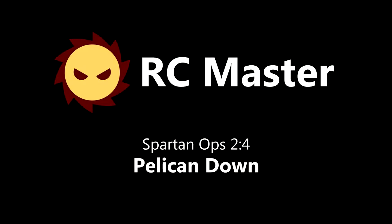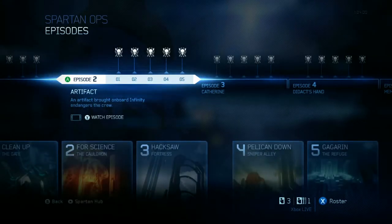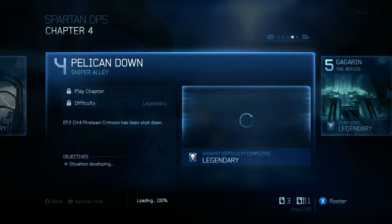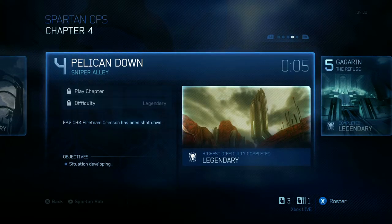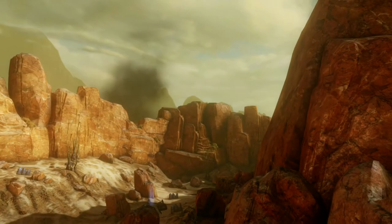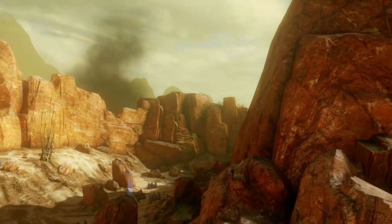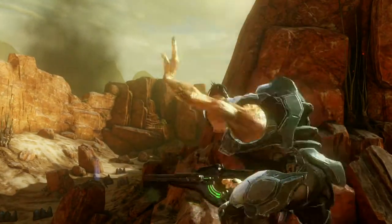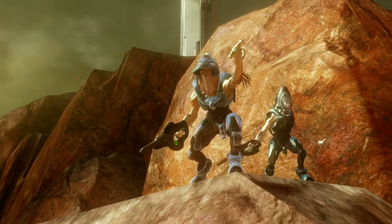Welcome everybody, I'm RC and this is Spartan Ops Legendary Solo. It is of course co-op mode, so doing it solo is stupid. And I'm doing it without deaths, which is the main point here. This is Episode 2 Artifact, Chapter 4 Pelican Down on Sniper Alley. Sniper Alley is one of the campaign mission-based ones, from like the 5th mission — Reclaimer or something like that. I've forgotten.